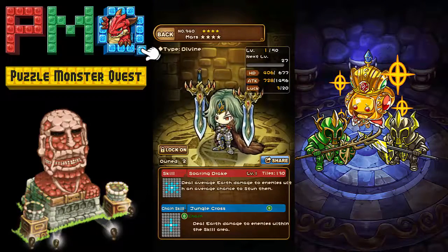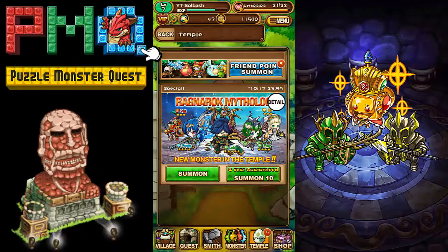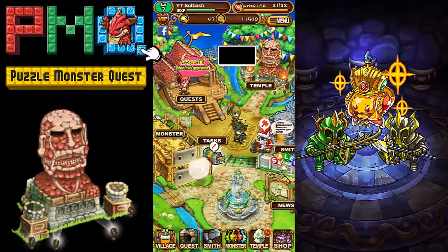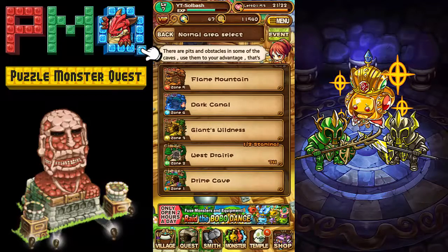Now we can go back to the temple and summon. We only have 10 left — whoa, I like that! I like the gold one. We got another super rare, that is awesome! If you have any questions about this game feel free to ask. I'm somewhat actively playing this now, and as you can see in the quest section you can go single-player — there are so many different things you can do.